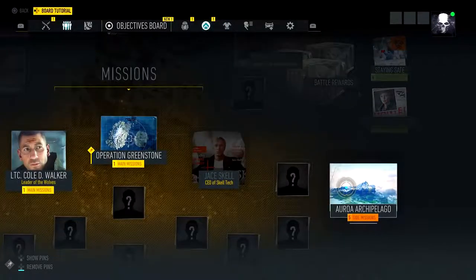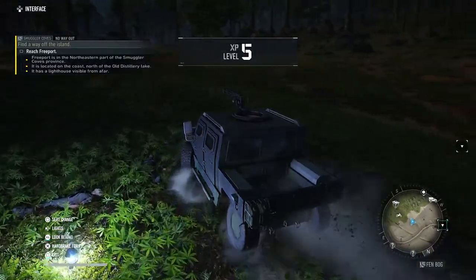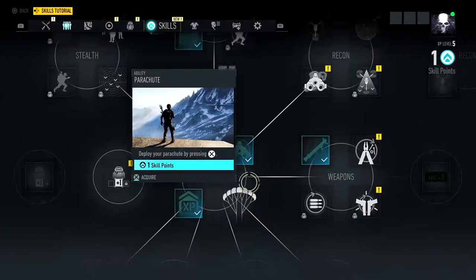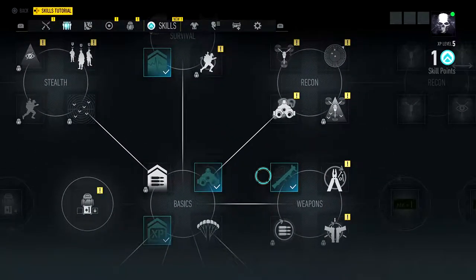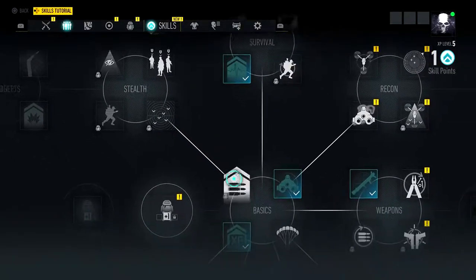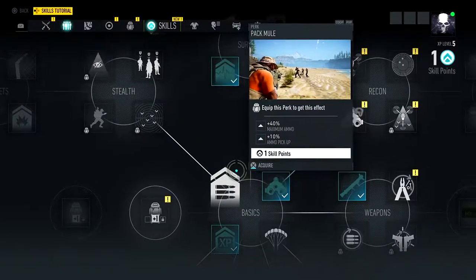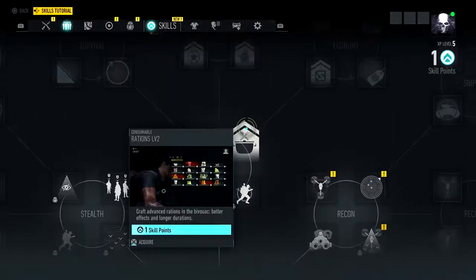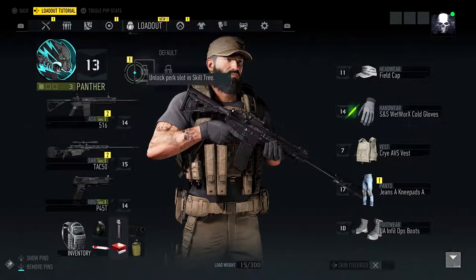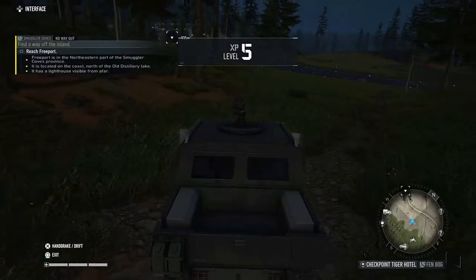That's just more side missions. I'm actually skimming way faster through leveling now than I thought I would. Next mission, rank up — I may actually try and go for a perk. Slim Shadow — that is one I am thinking about using. I don't really see anything else worth it right now, so I'll go for Slim Shadow. That also means because I've got a perk I can now equip it — I've got 80% more stealth and 10% agility. I will gladly take that. That means it's just going to make me more sneaky.